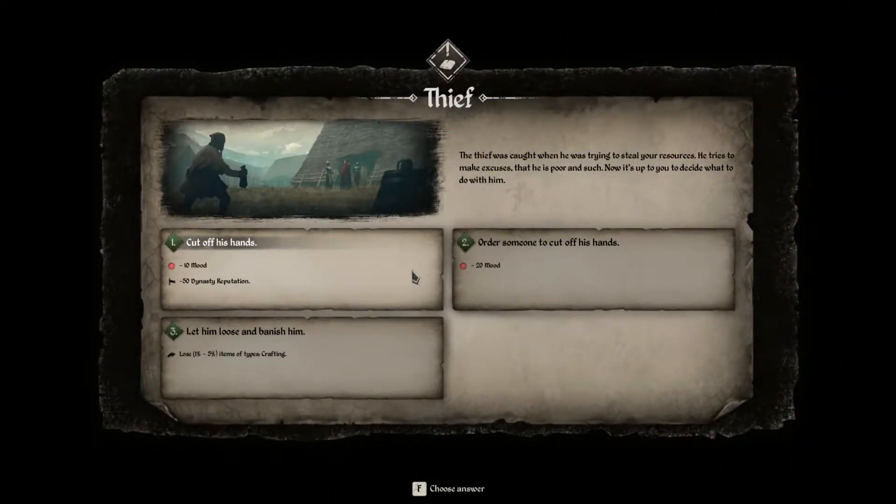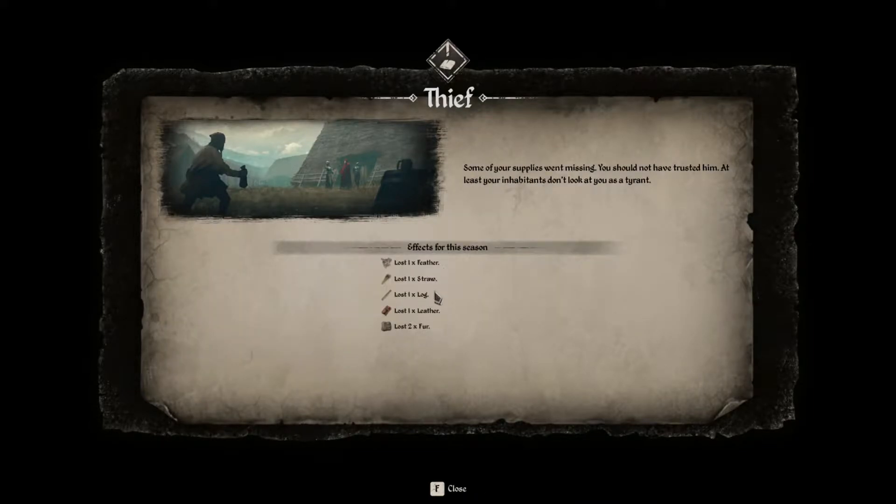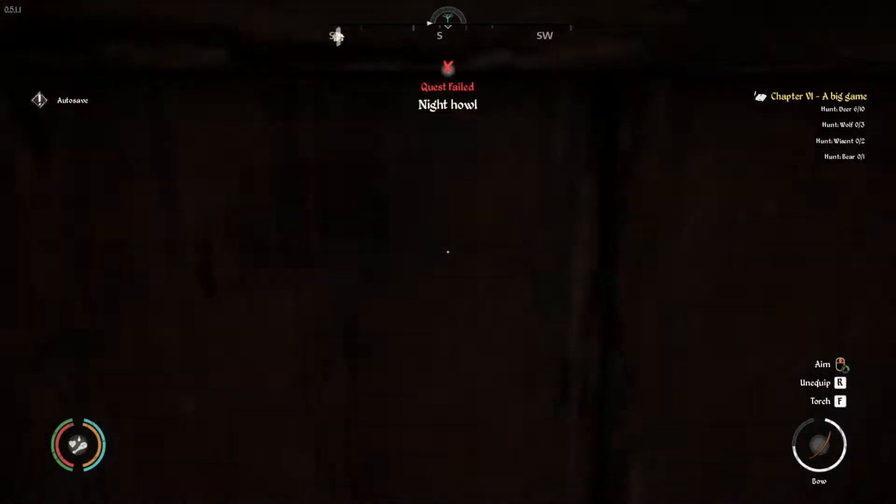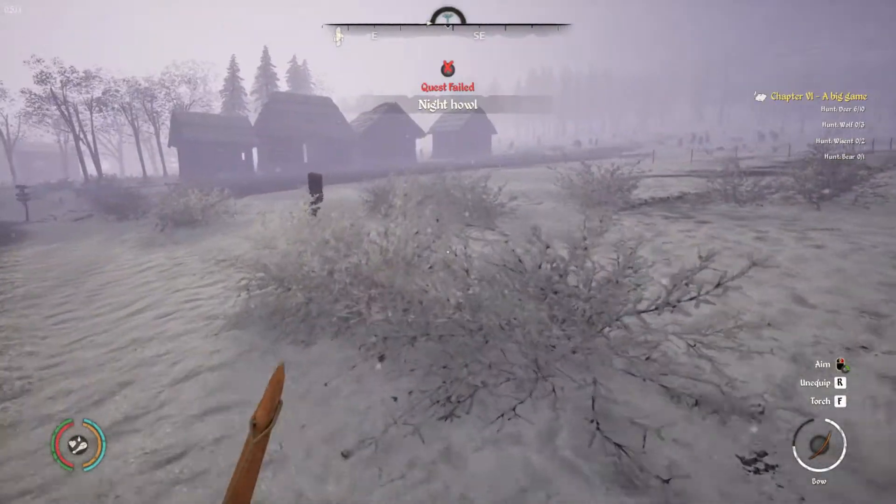A thief was caught trying to steal our resources. He's making excuses that he's poor. We can cut off his hand or let him loose and banish him — one to five percent of items, I can live with that. We lost some items but didn't lose too much. Oh, we failed the quest though.